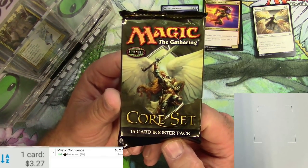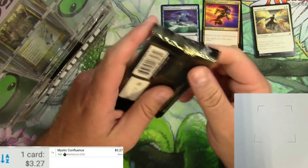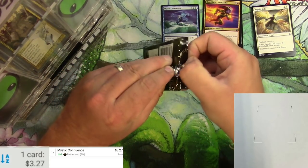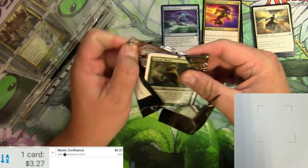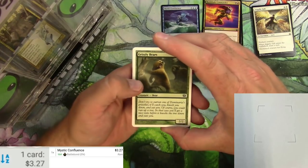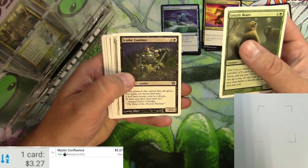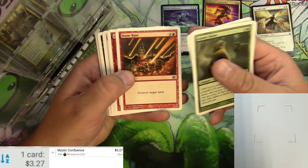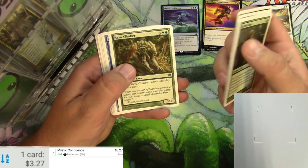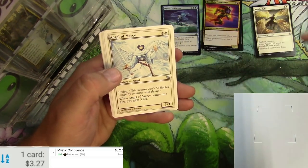Core set — Ninth Edition, I believe. It's advanced level, so you've got to cut your teeth in the beginner's circuit first before you get to Ninth Edition core set. All white border unless there's a foil. We've got some bears — 2/2 bears. Got some zombies, Stone Rain the classic, Raise Dead the classic. Get a lot of classics in these core sets — just stuff to build on, kind of basics.